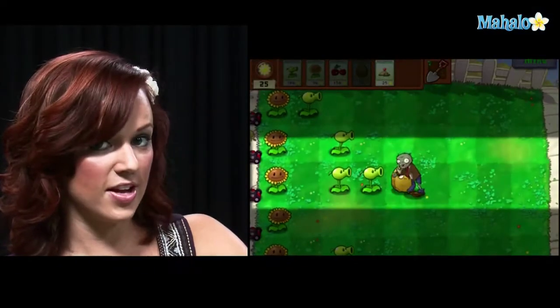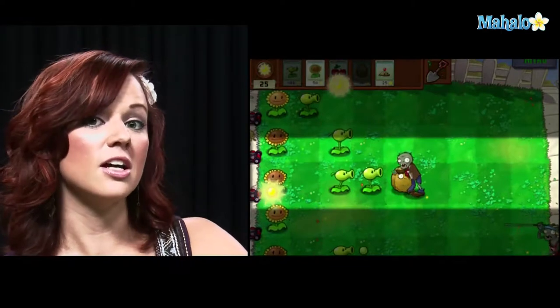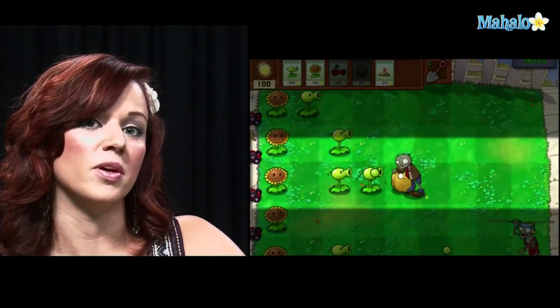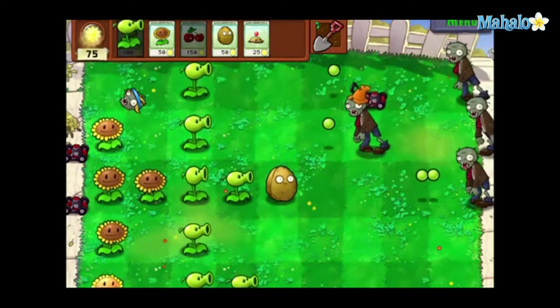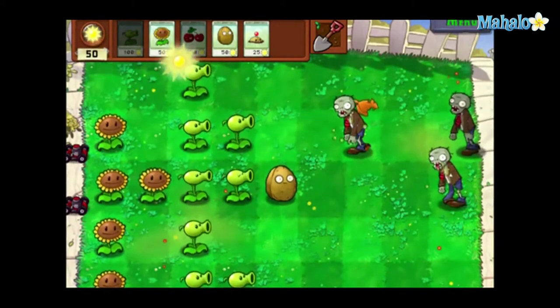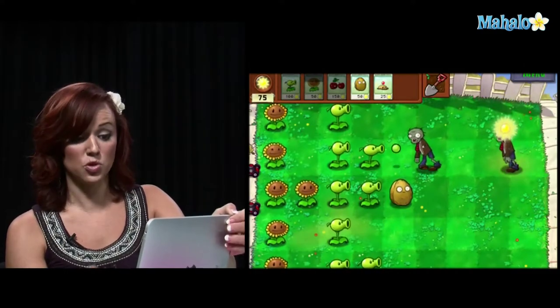The walnut is a new plant that we picked up. This is strictly a defense plant — it doesn't shoot anything and it doesn't explode. All it does is slow down the zombies' movements and block them from eating your other plants. It definitely comes in handy if you have a particularly long wave of zombies or if you have a plant that needs more time to regenerate. They only cost 50 sun points and they regenerate pretty fast because the walnuts essentially act like a defense wall, hence walnut.